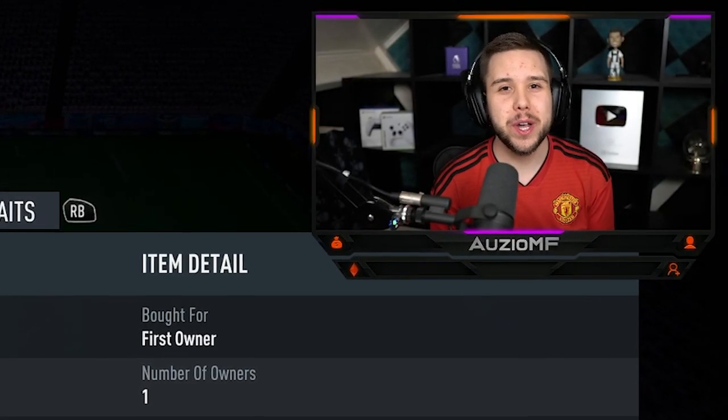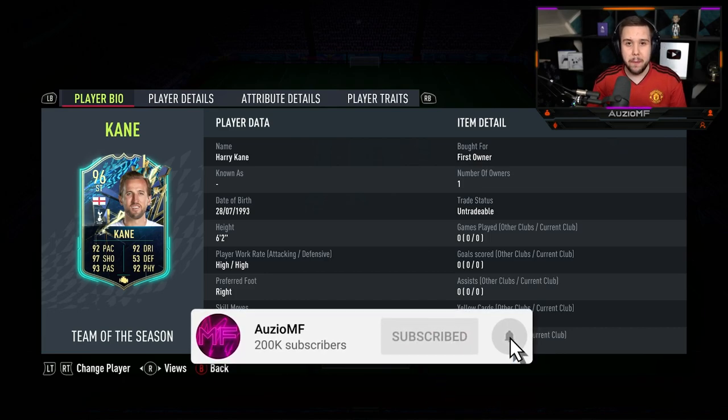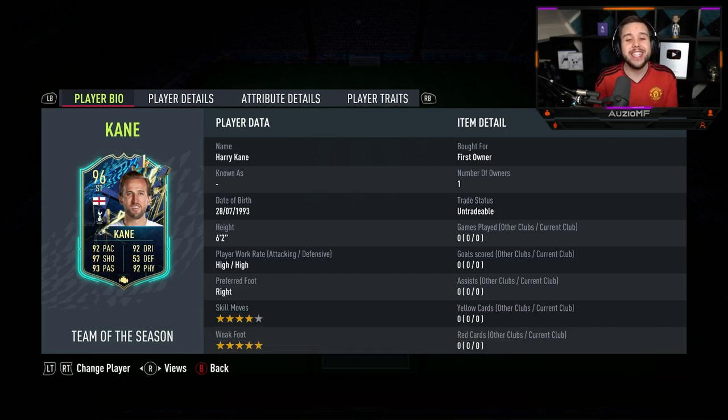What's going on guys, Orzo here and welcome back to a brand new video. So today we have got the new Team of the Season player SBC card that EA just released, and it is going to be Harry Kane to review.